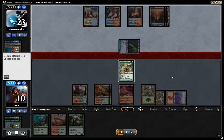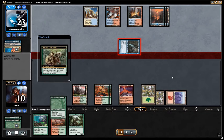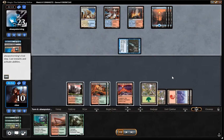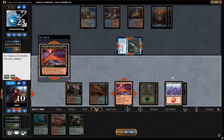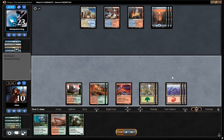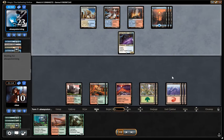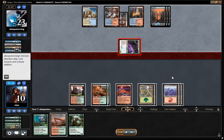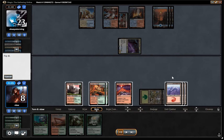So yeah, we kind of fell into that trap. Snapcaster with Helix puts our opponent down to 10. We're going to use this fetch to grab another land. Play a mountain off the top, using the Valakut trigger to kill off the Snapcaster Mage. Still playing cagily — I think I was trying to get to a position where I could cast Primeval Titan and then if that gets countered, I would be able to Scapeshift.